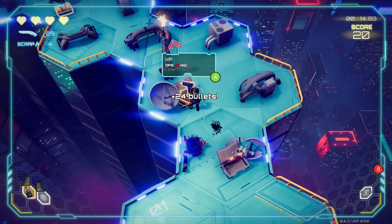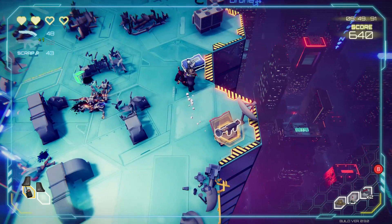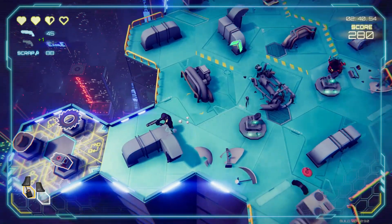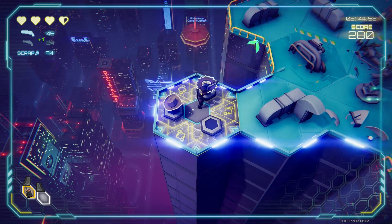As you defeat enemies and open chests, you get new weapons to try out, a resource called scrap, bullets, and a lot of different accessories that give you passive abilities like drones that help you out or saws that spin around you. You also sometimes run into stores where you can spend the scrap you collected for healing or accessories.